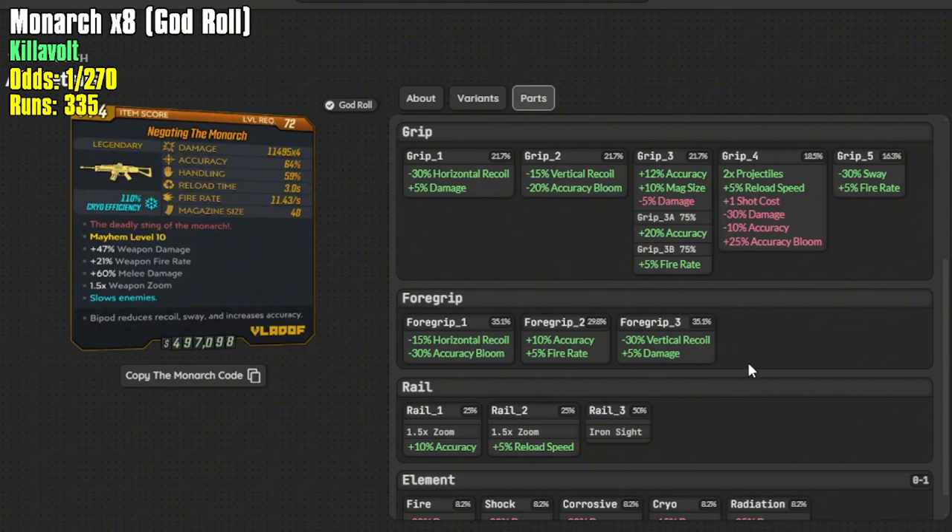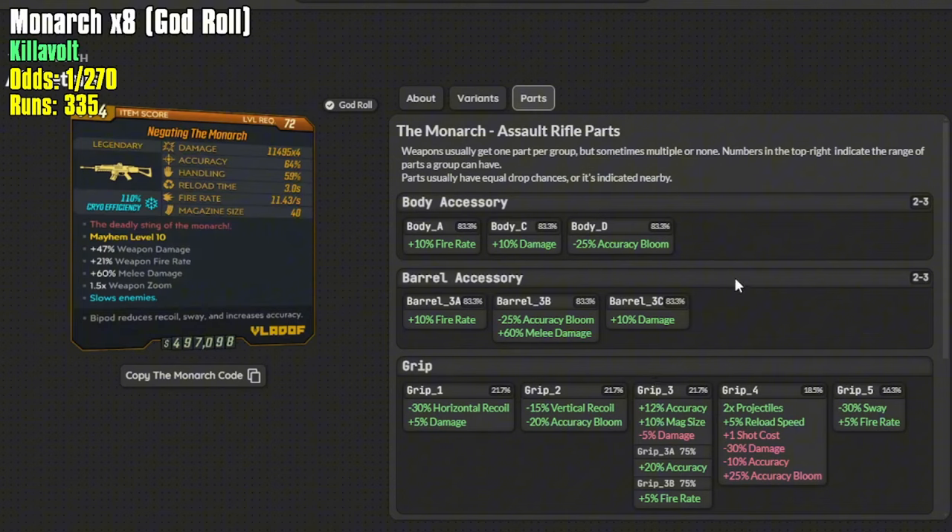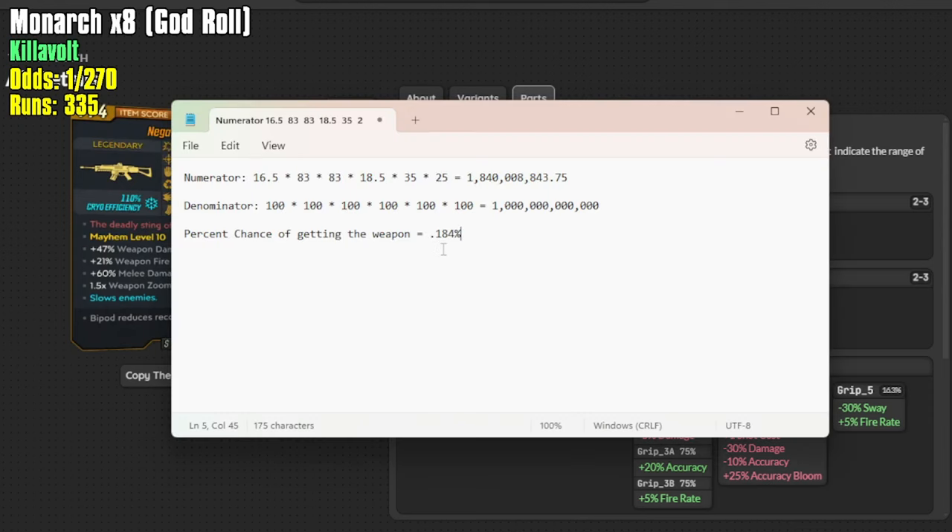So we take 18.5% times 35.1%, then go to the rail — we only want this reload speed rail, so times 25%. For element we're not being picky because we don't have one yet. For the barrels and body it's a little different. The Monarch can drop with either 2 or 3 body accessories — it always drops with 2, and can sometimes drop with 3, with an 83.3% chance. We take that 83.3% into our multiplication twice, and it comes out to about 0.184%. I took all my numerators, multiplied them together, took all my denominators, multiplied them out, divided them, and you end up with 0.00184 in your calculator.